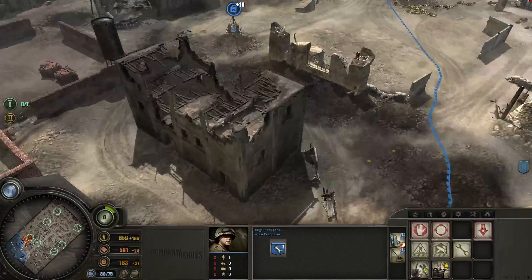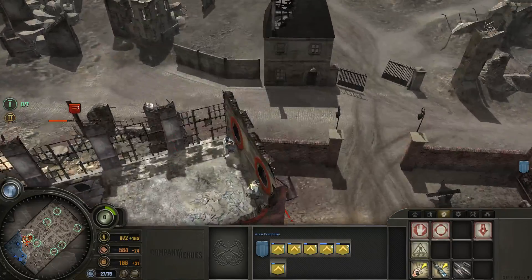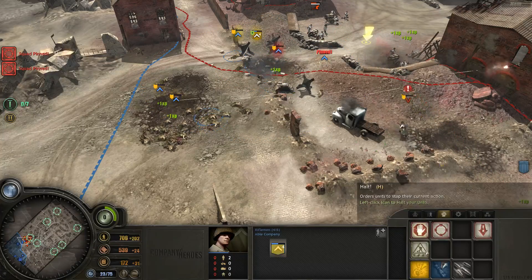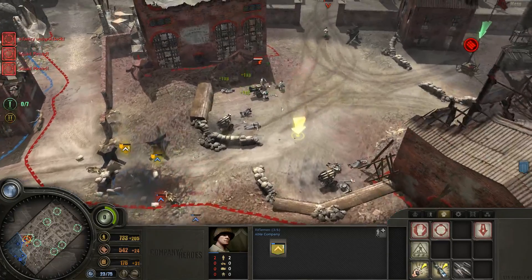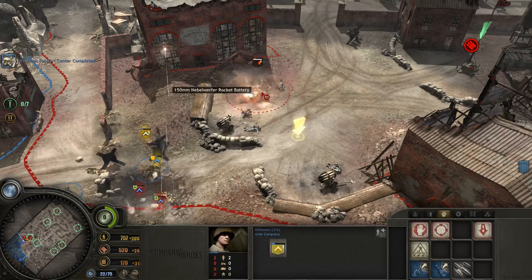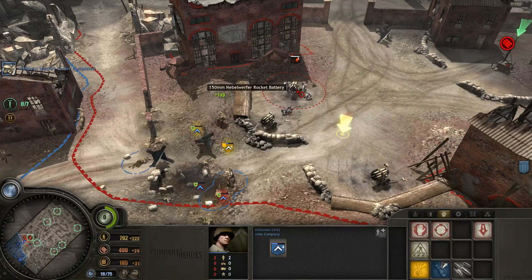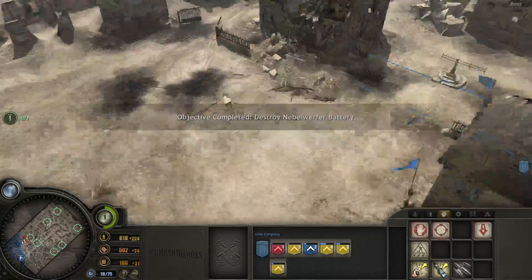We're up in the support. Enemy unit down. Go ahead and throw it. Great throw — amazing job. Level workers are gone, so we're safe to build.